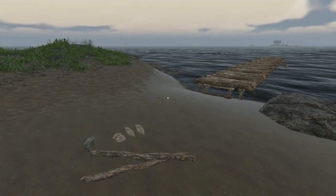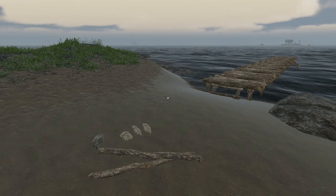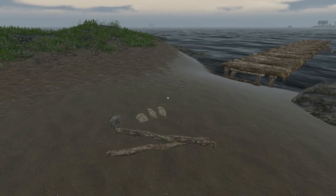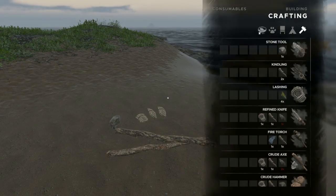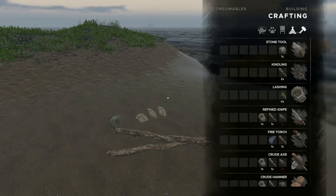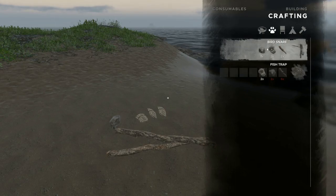Hey everybody, this is Keith K8 back with another mini tutorial. This time I'm going to show you how to create a bird snare, which is useful for a reliable source of renewable food that you don't actually have to do anything to catch — you don't have to spend time on it. Under the crafting menu, look at Hunting and you'll see Bird Snare.